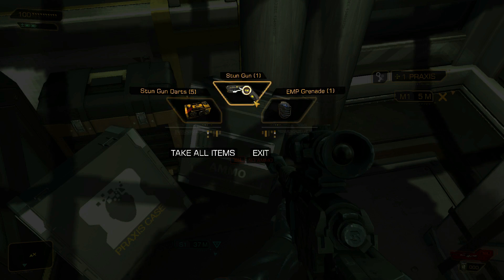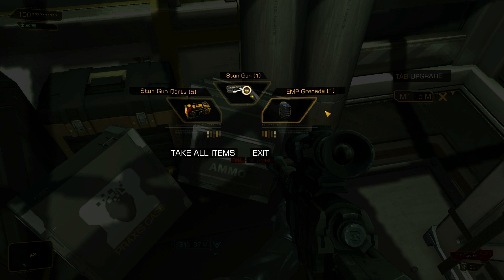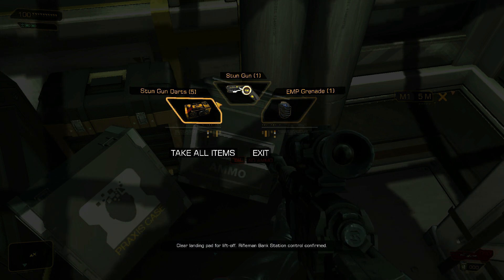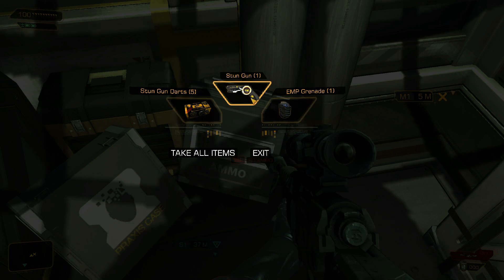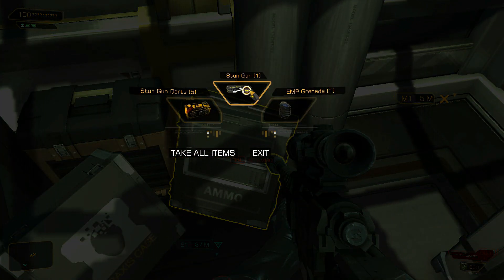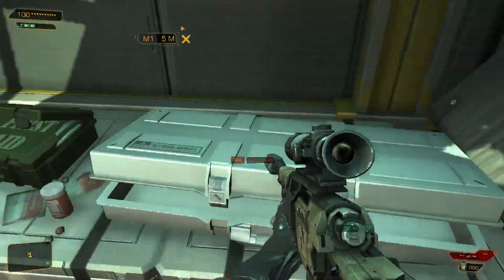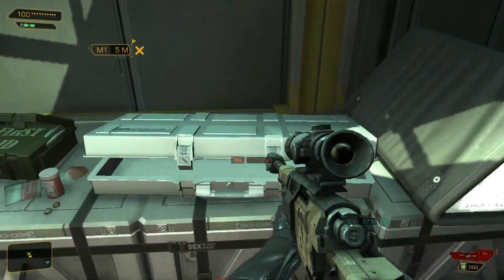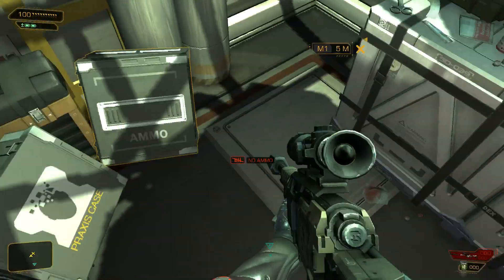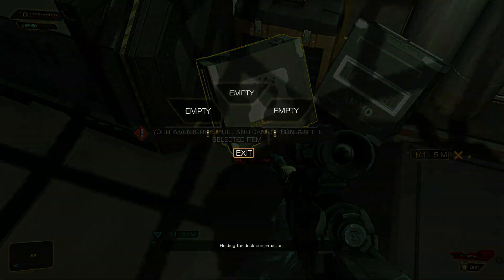In this box here, depending on what you tell Kightner when you're being interrogated, it changes what items you get. I think that refers to this box - so whatever answers I gave her, that was such a long time ago. It determined that I got a stun gun, EMP grenade, and stun gun darts. Since this is the Director's Cut, you get your weapons back right here anyway, so this box is kind of irrelevant unless you don't have a stun gun.